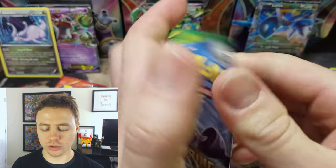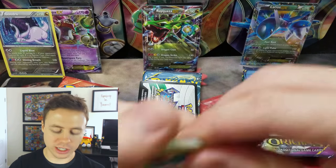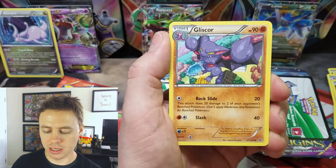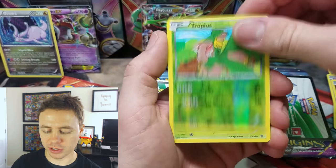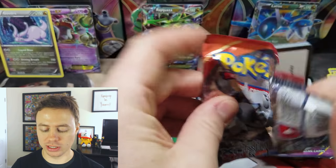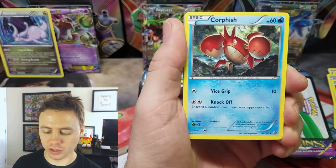Roaring Skies. Of course, we've all heard that they reprinted the Roaring Skies set, which is all right — I've already gone ahead and opened up an entire case of them. Not the best pull rates in the reprinted set. Gliscor, Switch, Tropius, Tropius again Reverse Holo, and a Shedinja Rare. I actually need this in Reverse Holographic for my second Roaring Skies set. I've got one complete master set finally, and I know I need that Shedinja Reverse.